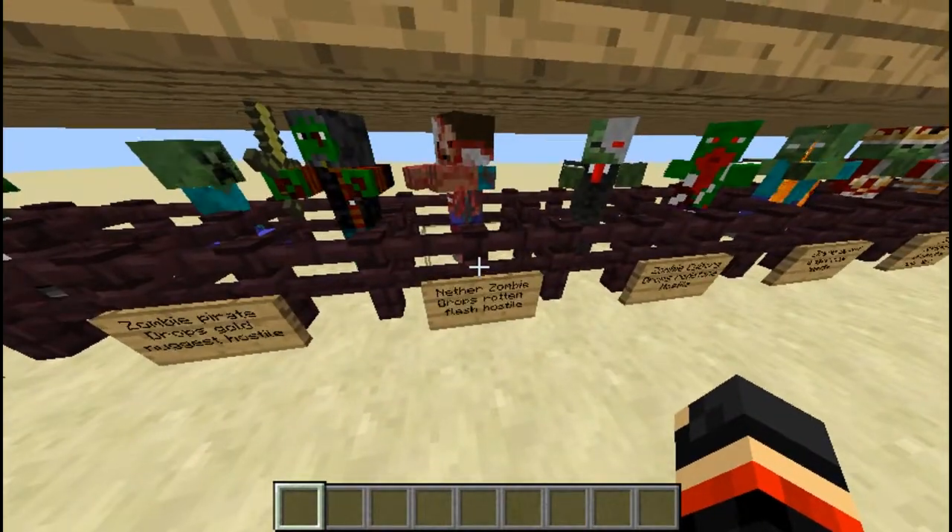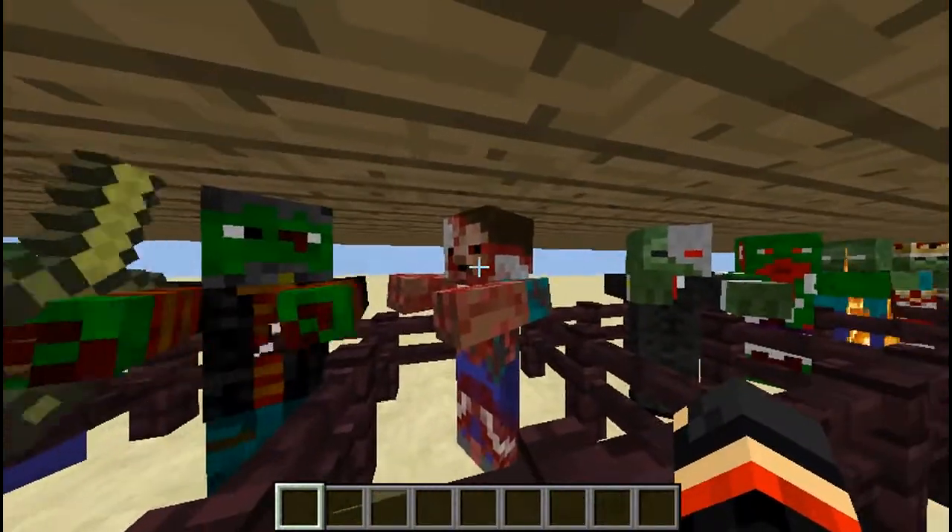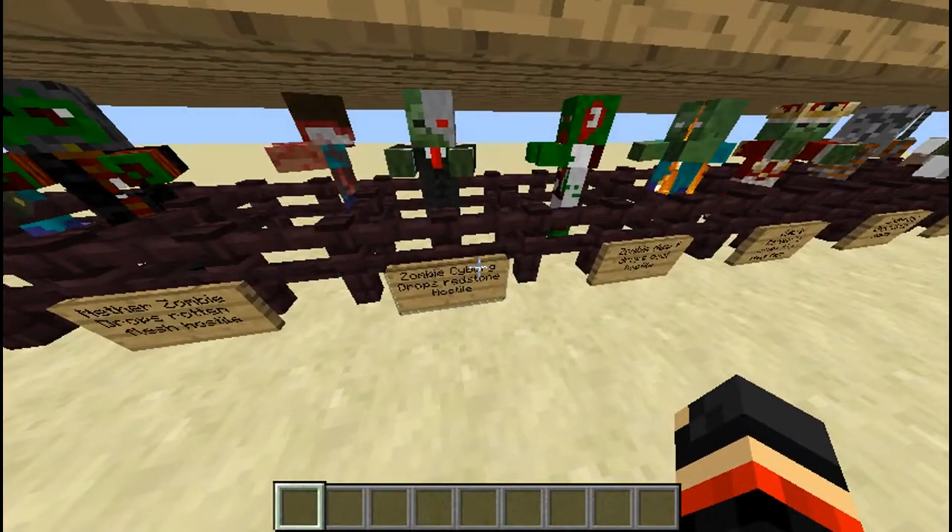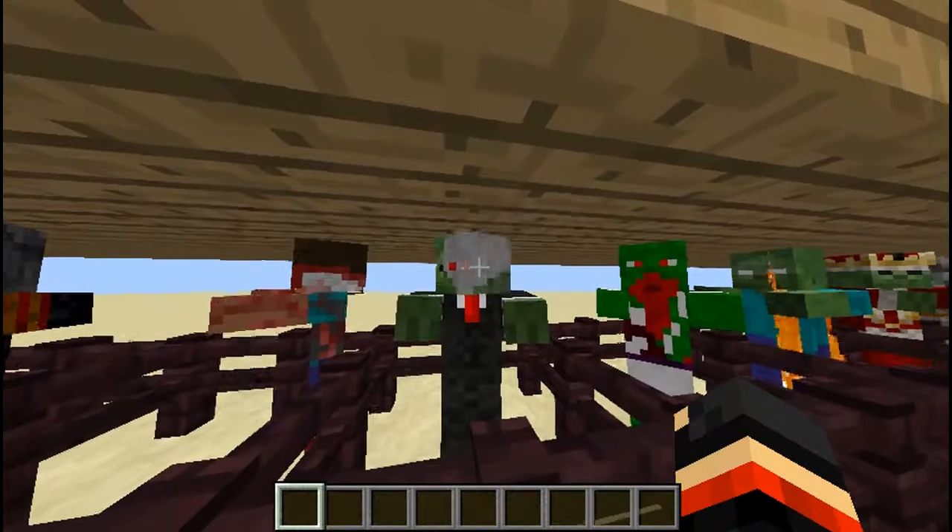You have another zombie, he drops rotten flesh and he is hostile — he looks so freaking bloody, he's so creepy. You have a zombie cyborg, he drops redstone, is hostile, and he looks kind of weird.